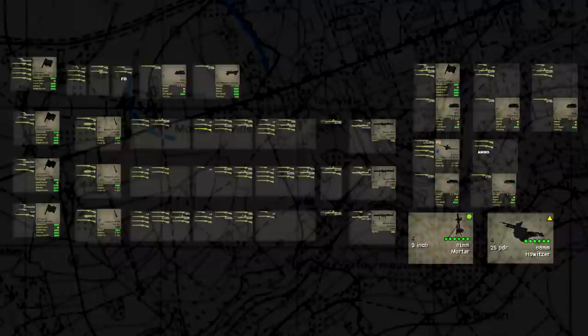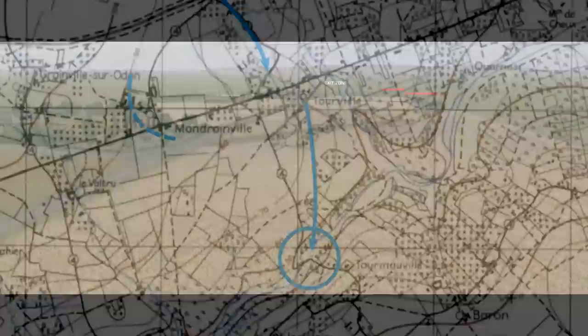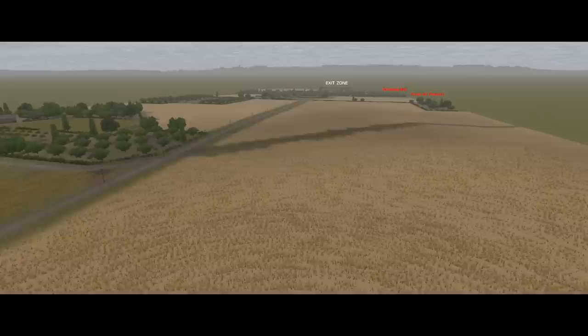That brings us to the 6th mission, 10 for 10. We're back with C Company, 2nd Argyle and Sutherland Highlanders, who got pretty beat up clearing out the edge of Colville a couple of missions back. They're supported by a scout section in carriers and a single 6-pounder AT gun from the battalion support company, plus a 2-tube section of 3-inch mortars and a 4-gun troop of 25-pounders who have been in action all day and don't have a lot of ammunition left. C Company is punching south from Turville, taking advantage of the morning's attack throwing the Germans off balance and aiming for the bridge over the Odon at Termerville. The mission is to destroy enemy forces scattered about the farms and houses north of the river, prevent them interfering with follow-on forces, and exit as much of my own force as possible off the map to the south.